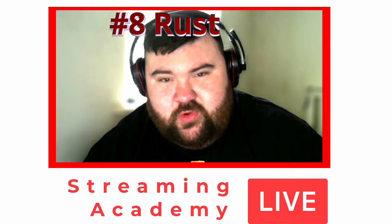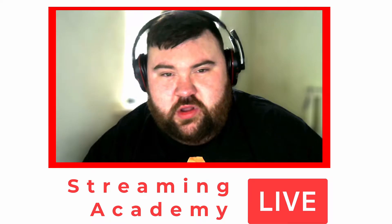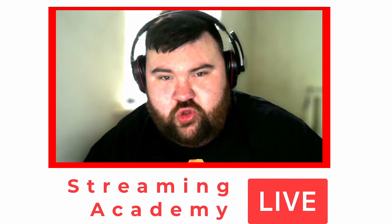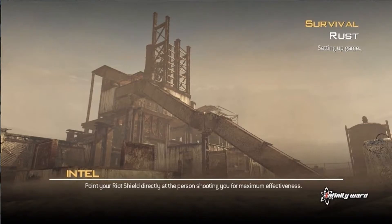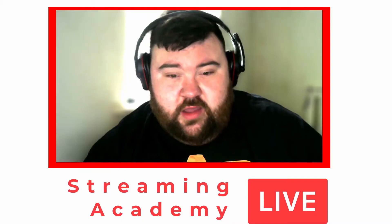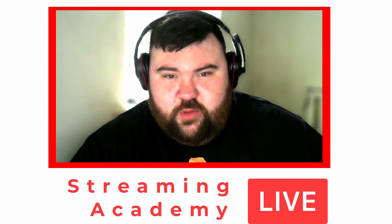Number 8 is Rust. The original map where people would 1v1 to settle a dispute. This small square map was so close-quarters that if you wanted to snipe, you had to go up to the top of the big tower, leaving you open for anyone to use their killstreaks on you. This map was in Call of Duty: Modern Warfare 2 and has recently been remade for the latest Modern Warfare, and it hasn't lost any of its aesthetic properties — or its ability to make you absolutely rage.